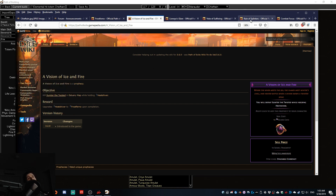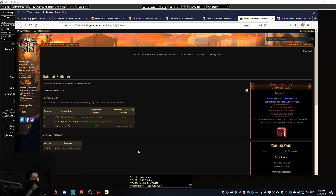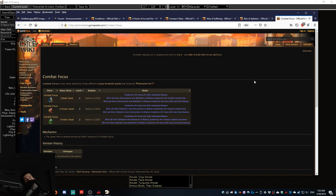The next key item is Rain of Splinters, a jewel we'll put into our tree. It reduces totem damage, so we want to try and minimize that to 30%, but it allows each totem you cast to fire two additional projectiles, which means you can drop mobs quicker. This is one of the other key items we'll need.